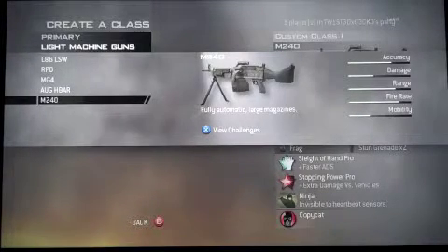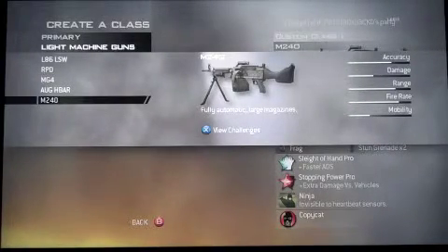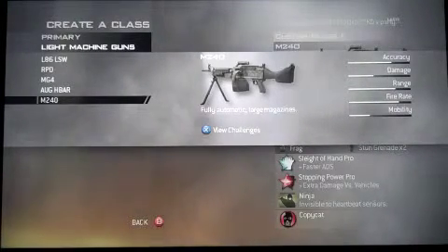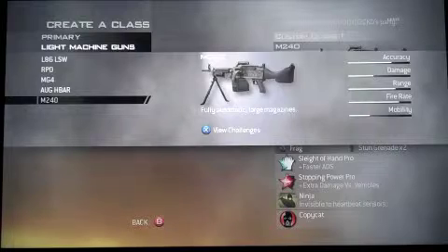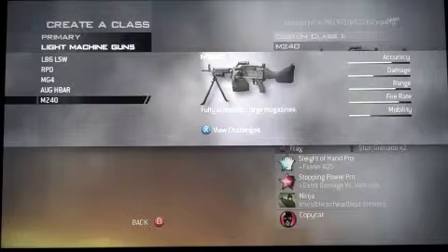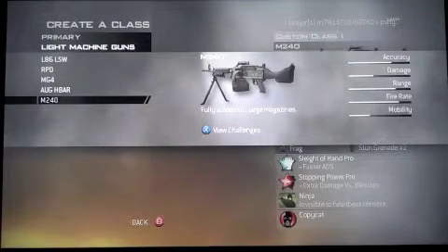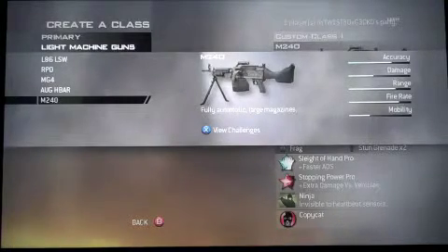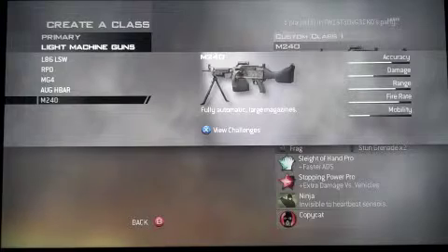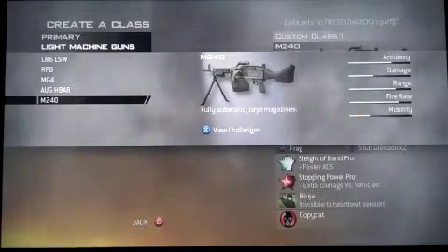Here we are at number 5, guys, with the M240 from MW2. This gun is pretty good, you get it last, and I like it a lot. The accuracy is high, so it doesn't have that much recoil. The damage is low unfortunately, but the accuracy does make it better. The range is high, the fire rate is also high because it's actually very rapid. The mobility is low because it is an LMG. I recommend Red Dot for this gun.